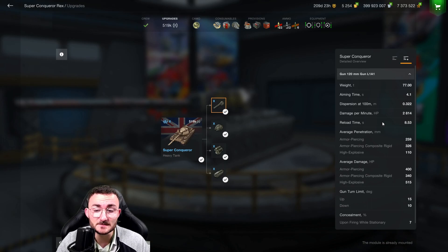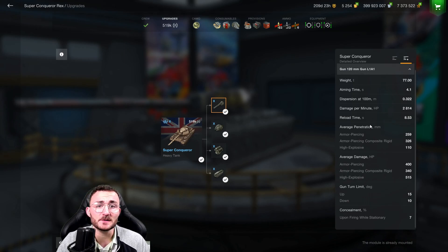To compensate, you have 2.8k DPM, which is really wild for a tier 10 heavy: 8.5 seconds of reload, 260 average penetration, 326 with your gold shell, and 400 alpha damage per shot. On top of that, the high explosive penetration sits at 110 millimeters, allowing you to sneak HE on pretty much every single target as long as you see their side — and it makes a difference because you get 515 alpha damage with it.